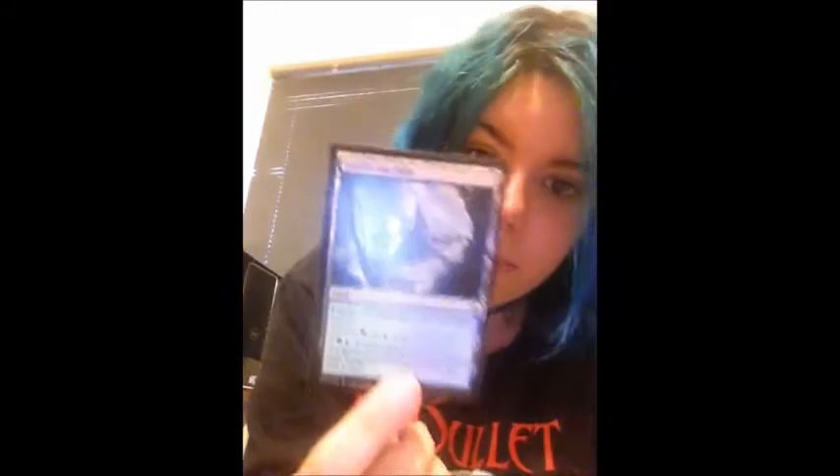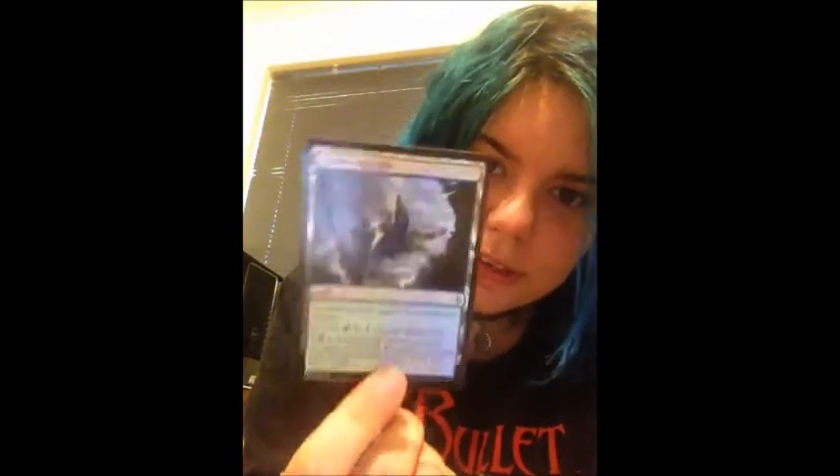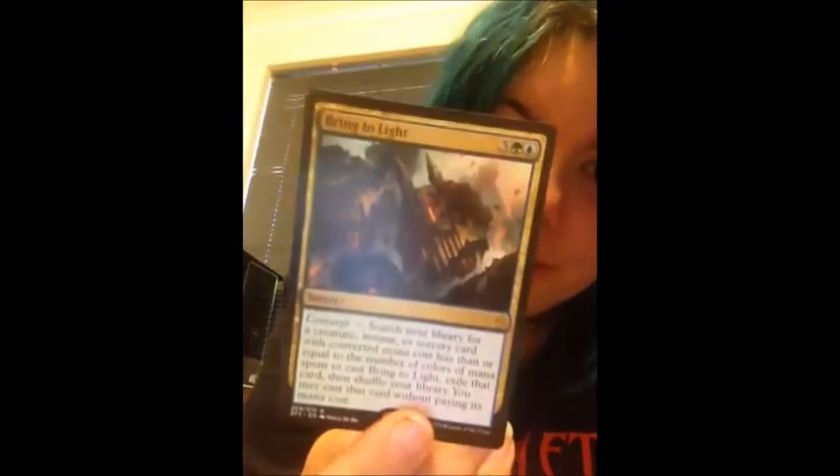I've got another Shambling Vent — I think I've got three of these. Yeah, I've got three; I'm going for a playset. Lumbering Falls and its foil is shiny. And I've got three of these — Bring to Light. So happy.